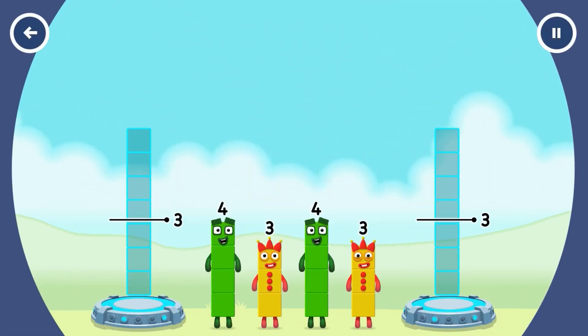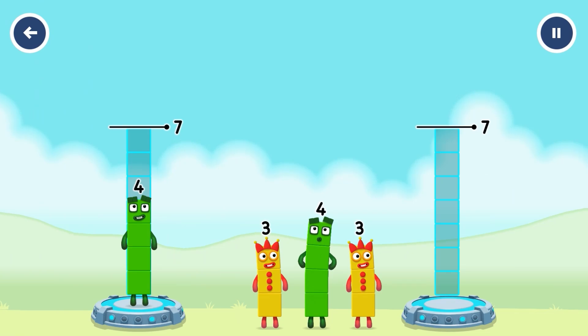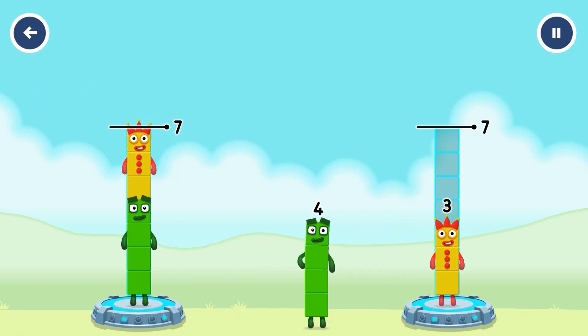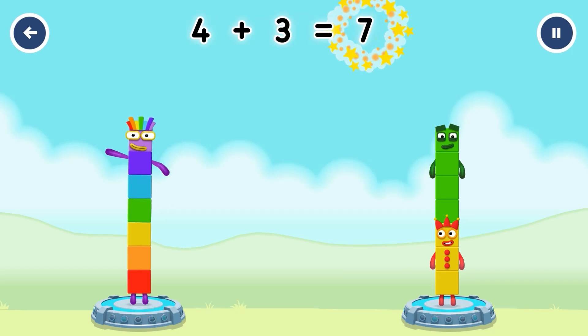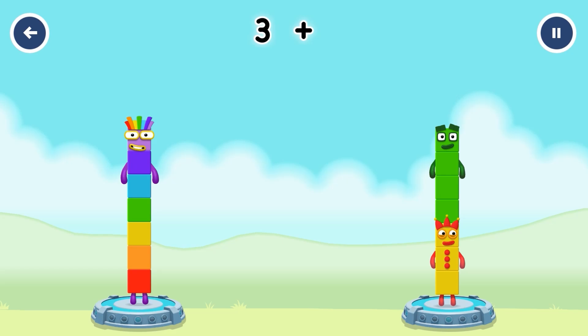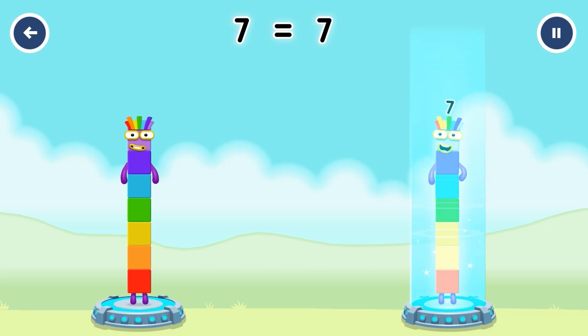Share the number blocks evenly to make two groups of seven. 4 plus 3 equals seven. 3 plus 4 equals seven. Seven equals seven.